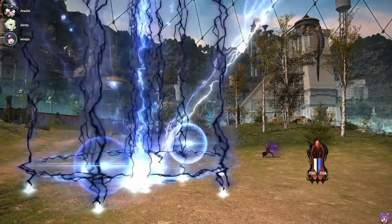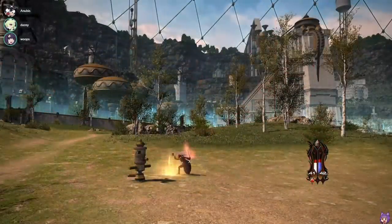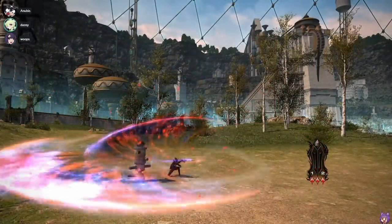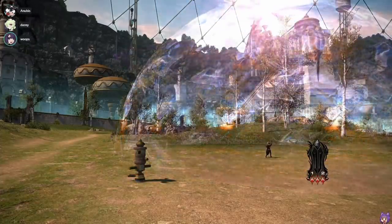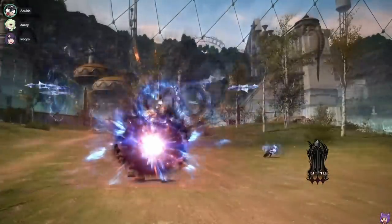Okay, Red Mage here we go, it's looking good so far. That's Impact. Moulinette. Wait, they got something for doing Moulinette? What was that — was that Embolden? That looks like a shield.